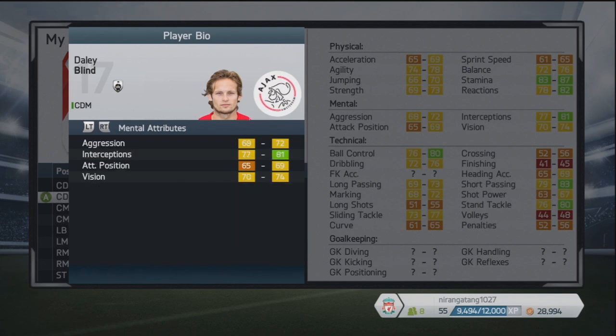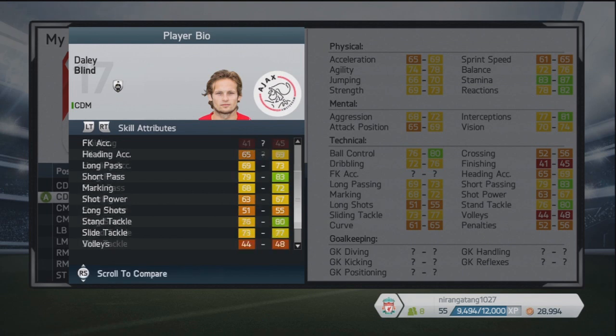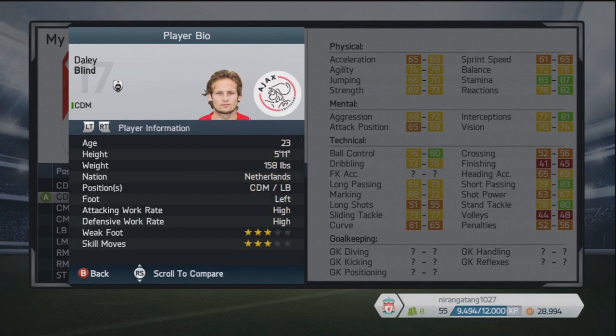Next up we've got Daley Blind, another one of your suggestions, and another one with the engine attribute — really good stamina and reactions, as well as pretty decent ball control, short passing and standing tackling, so quite balanced in a sense. He's got good defensive attributes and some good ones going forward. This guy is actually very well known for playing at the World Cup, setting up that wonder goal from Robin van Persie — that diving header.